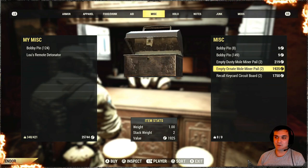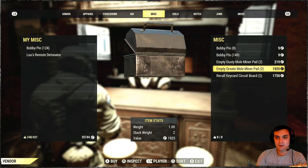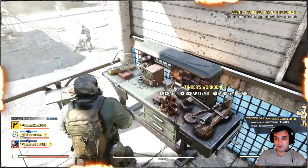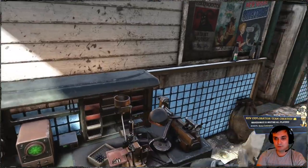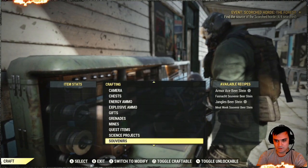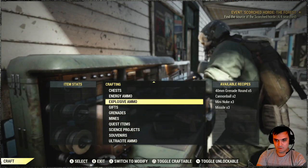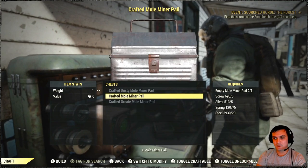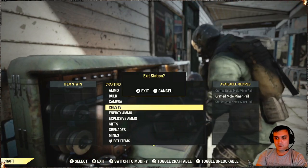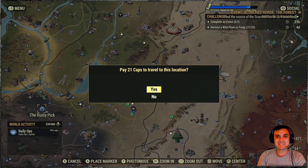They still give you script and you still have the chance of getting everything you want. If you've got extra caps you can go with the ornate, but I'll go with the other one. Once you've bought them you'll need a tinker workbench, then navigate to your quest items — chests — and you'll need those components in order to craft the pails.